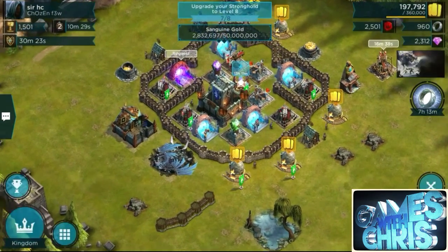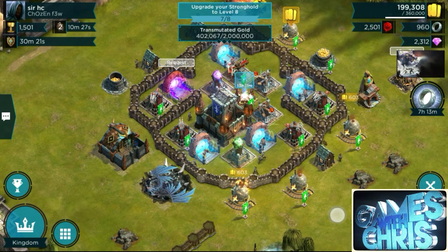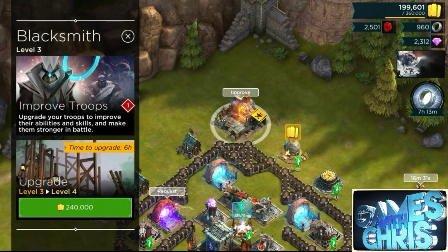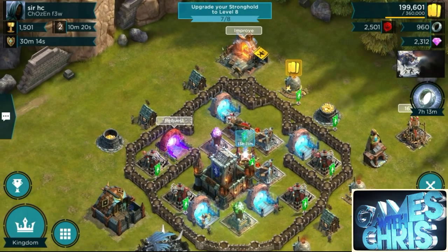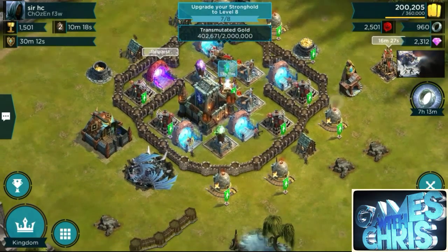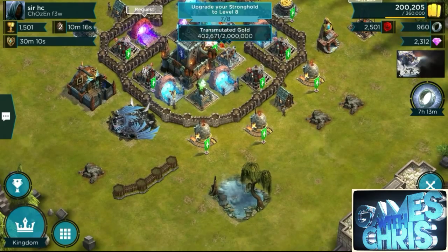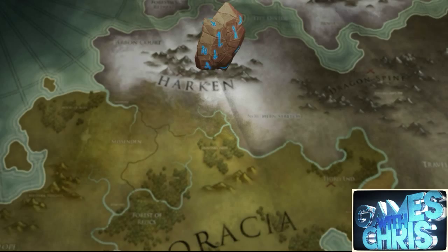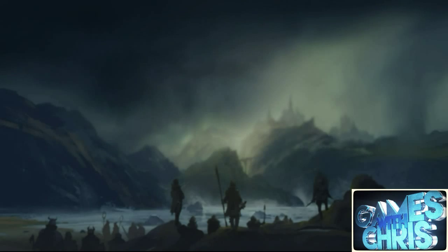Going back home to clear out my gold. At stronghold seven you really can't upgrade a whole lot — your watchtowers yes, but your troop portals, dragon roost, and ancient shrine you can't. So I'm just gonna try and get my walls maxed out at this stronghold along with my watchtowers and troops, and then boogie back up to stronghold eight.